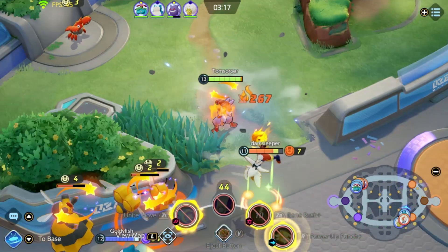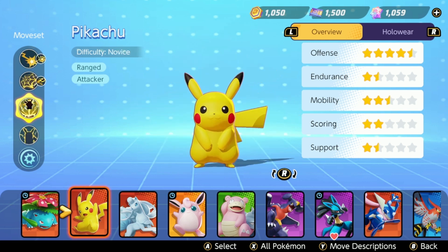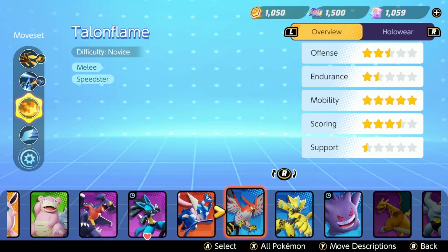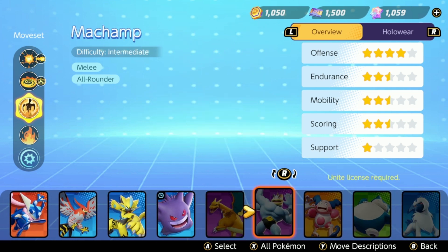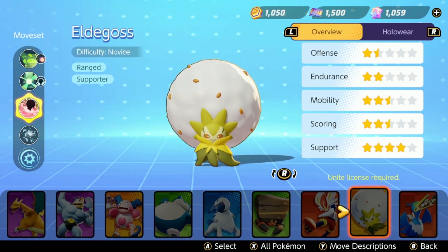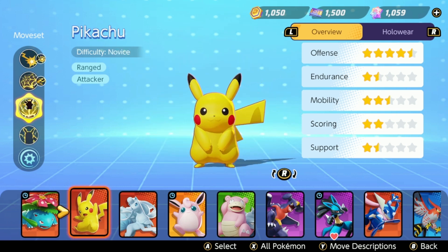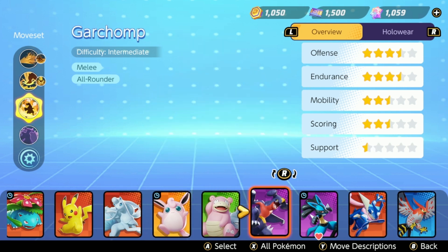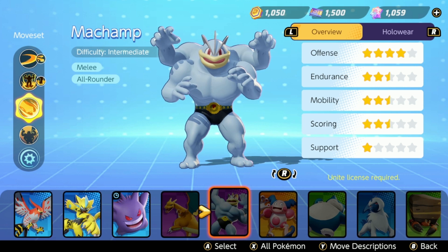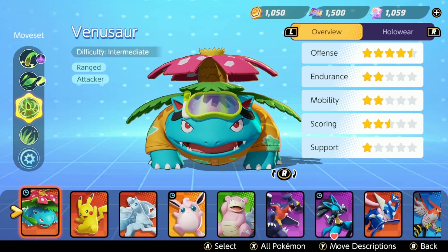Now let's talk about the Pokemon that you can play as. The game currently has 20 playable Pokemon on launch, broken up into different categories. We have Attackers, which have low health but excel at dealing heavy ranged damage — think Pikachu or Venusaur. We have Speedsters, which are the junglers — normally seen outside of the lanes with incredibly high mobility and high damage, but they're very squishy. We have All-Rounders, the bruiser archetype with decent HP, utility, and good damage. Defenders are the tanks, mostly there for utility and dealing less damage. And Supports are just what the name says — a lot of utility and disruption, and currently only one character, Eldegoss, has healing.